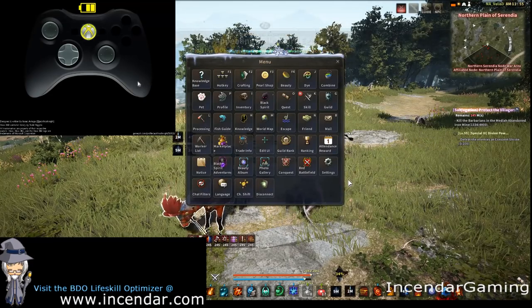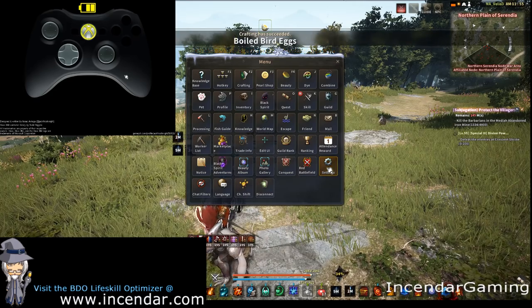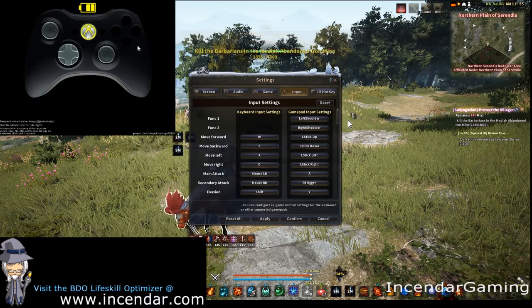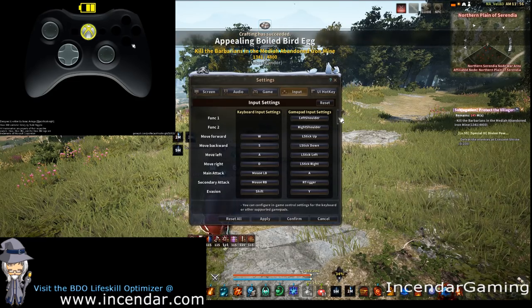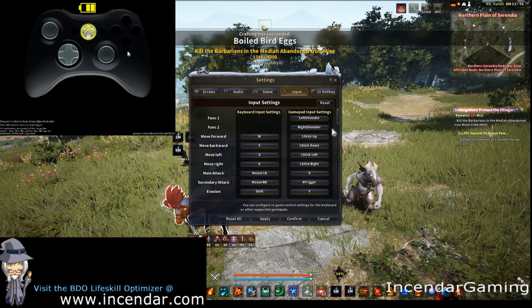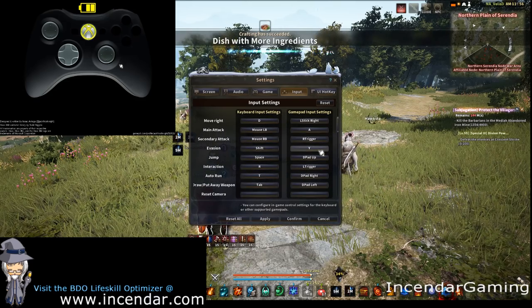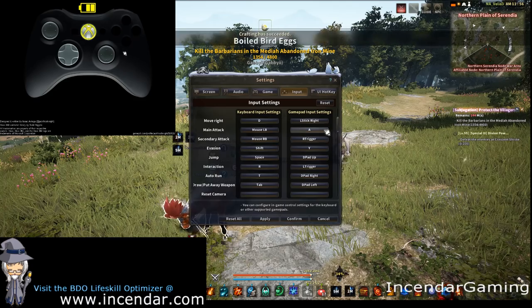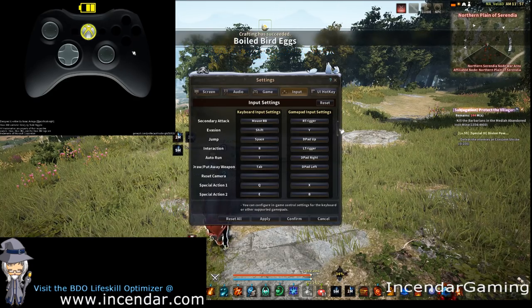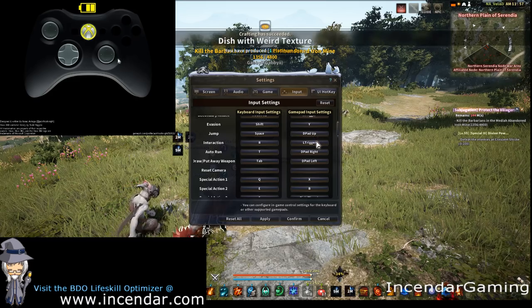For settings — and you can change this to get it where you want — the default is okay, but I ran into a lot of problems switching between mounted combat and normal. Go slow here and you can pause or slow down the video. Shoulders are for the functions, left stick for movement. Main attack, secondary attack, evasion, and sprint of course. You set these up the way you like — you can set it up just like mine and get used to it in a couple hours of grinding, or you can modify it to your own needs.